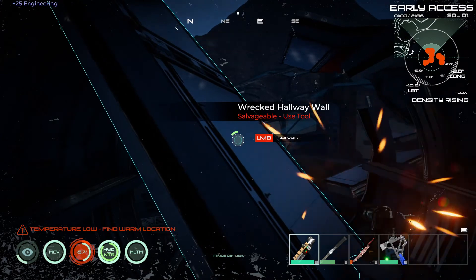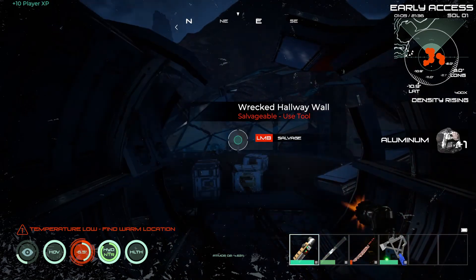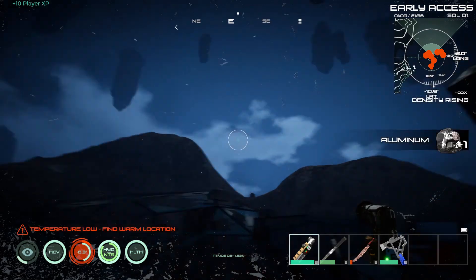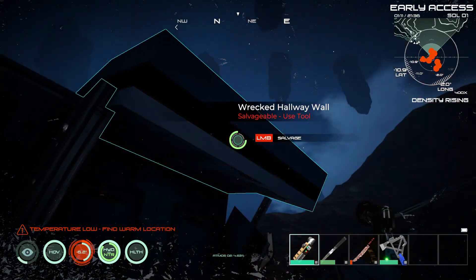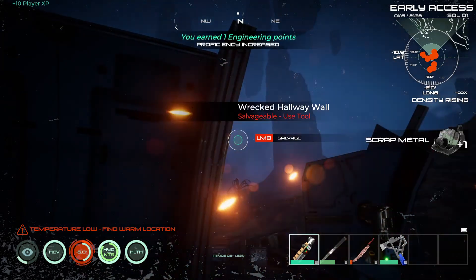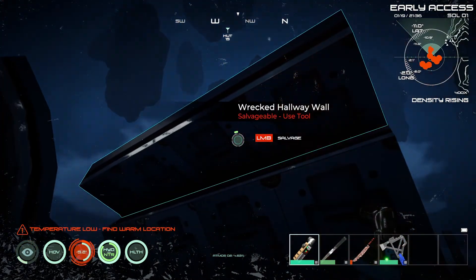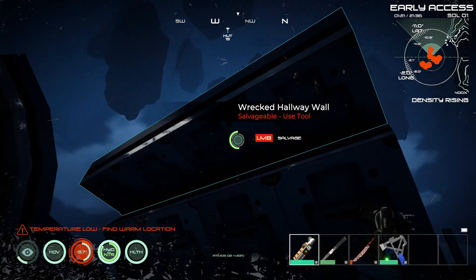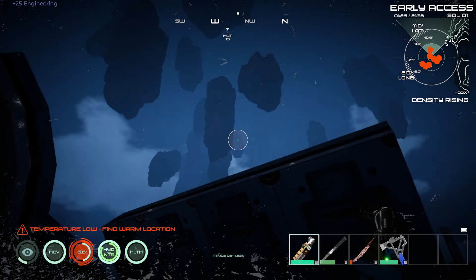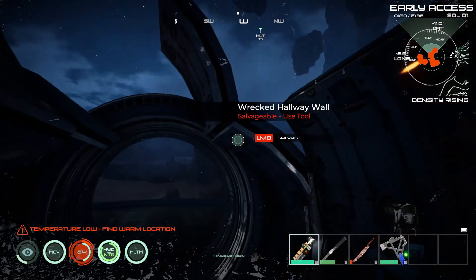Hopefully we can turn this place into our base. It looks pretty good - a lot of it's already set up. We'll salvage what we can and see what we can build. Alright, let's just salvage the lot, shall we? Salvage it all. Dismantle - is that still part of it? There we go.